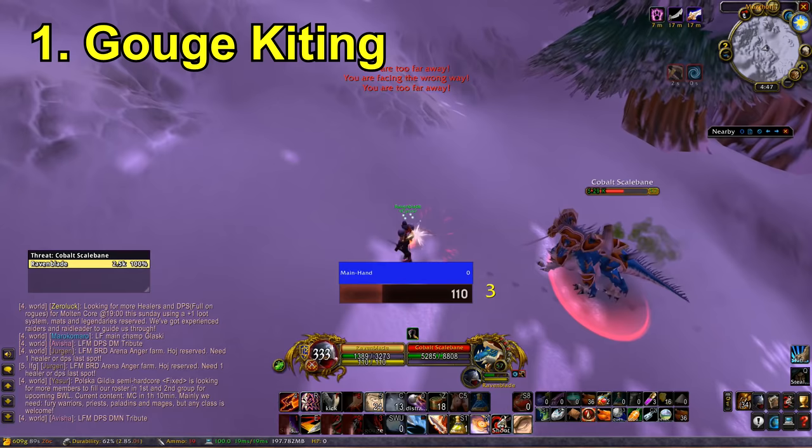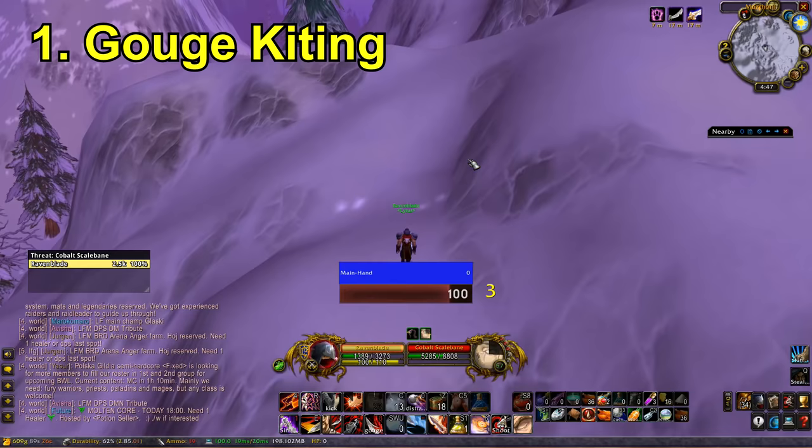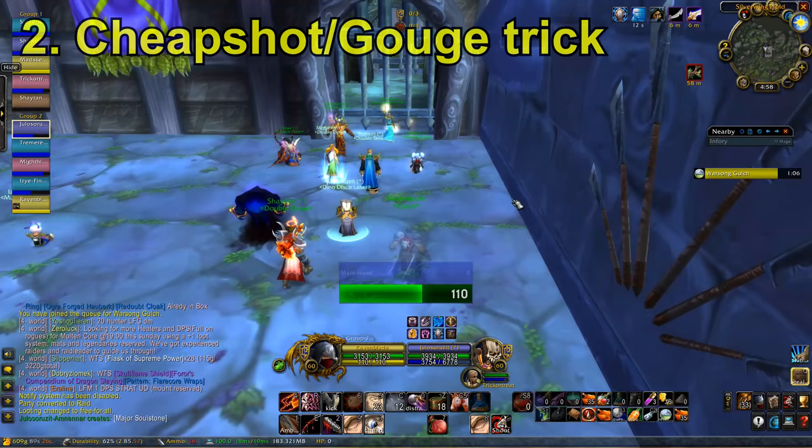The tricky part is when Gouge misses. It is difficult when Gouge misses — this is when you probably have to start popping different cooldowns like Blind. It is really unfortunate when Gouge misses and that does make it a little bit more difficult, but I think you get the idea.